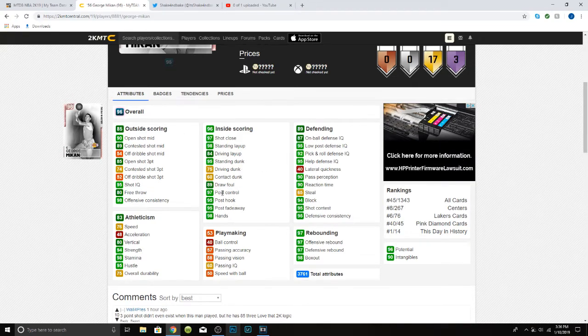97 post control, 95 hook and fadeaway — really good. 87 on ball, 95 low post, 82 pick and roll. 95 help, only 40 lateral quickness — isn't the greatest — but 90 pass perception is pretty good. 65 steals not the greatest, but 94 block with that Gold Rim Protector is gonna be really good. 97 offense and defensive rebounding, 98 box out.